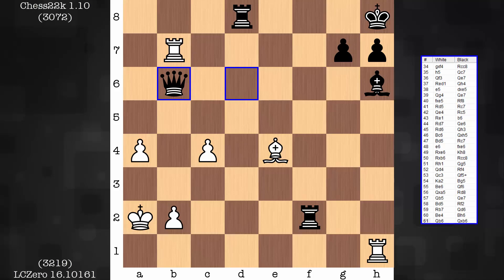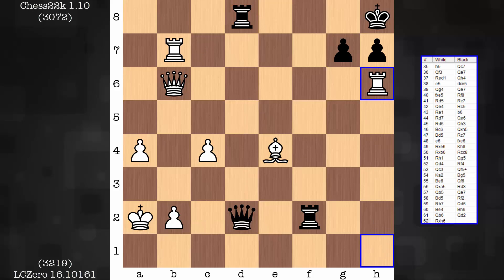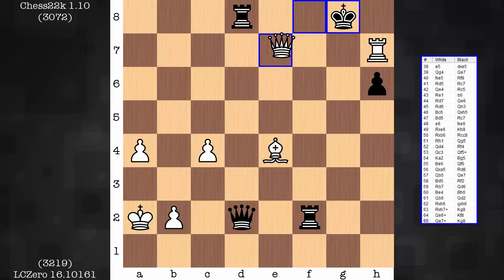You really can't avoid the queen exchange. In the game, if black tries to maintain the queen, keep pressure here and defense there, there's a sacrifice — white would be able to take the bishop and then take on h7, eventually giving checkmate. So you can't avoid the queen exchange.